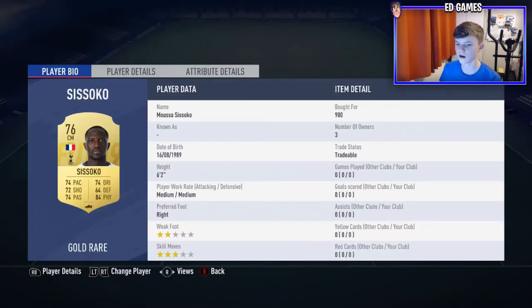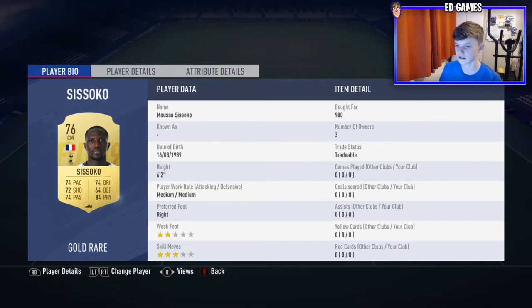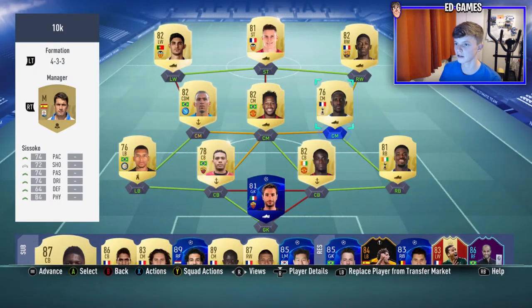Then on to the last central midfielder: Sissoko. Another all-rounder — apart from only a two star weak foot — but stamina's great, strength's great, shot power is actually decent, and then all-round passing and dribbling stats. Six foot two, which is very very nice.